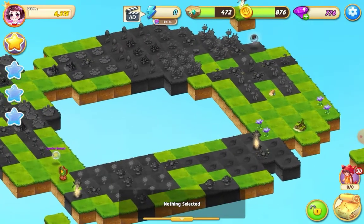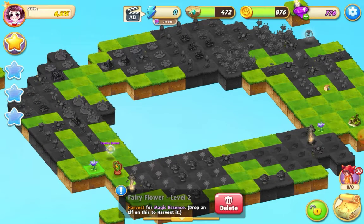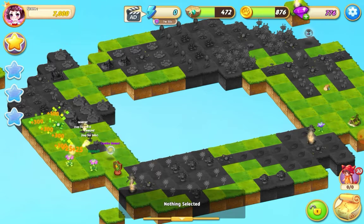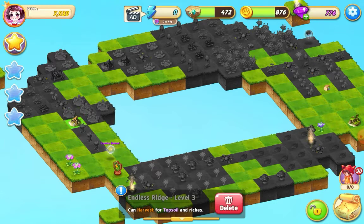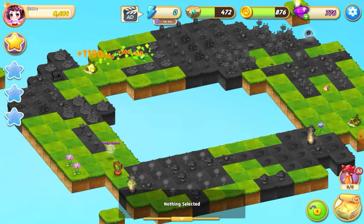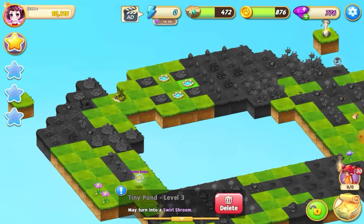I can do a five merge over here and a five merge here. I've got some wood there. I've got these level two fairy flowers I can bring over here and do a five merge, then hit the hill extender. I've got another hill there — I've got the Endless Ridge 3, I can take that there and merge it up, then hit that hill extender.